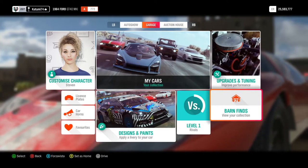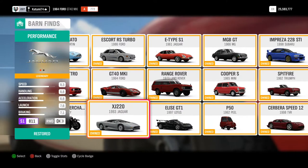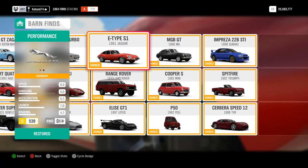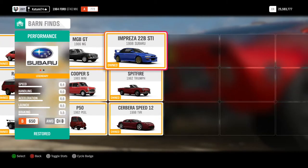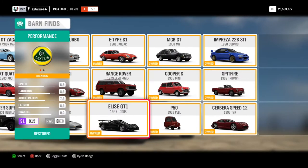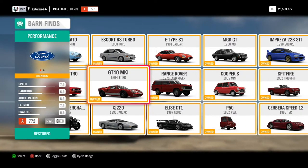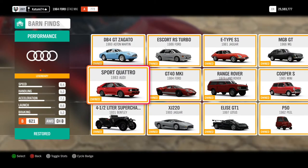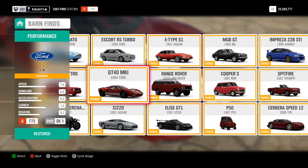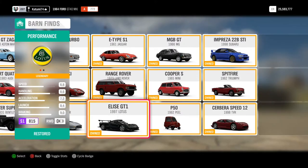It was the GT40 Ford, and this is the complete collection. So if you don't have any of these and you want to see what it is that you're missing and what you can look forward to, these are all of the barn finds. I've got to say, probably my favorite is the GT40 Mark I 1964 Ford. I did have the other GT40 — the Mark II, the Le Mans one — and when I first picked this up I expected it to be the same car, but it isn't. So that's pretty good.